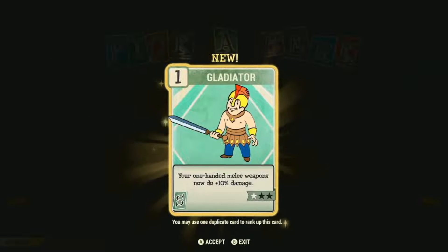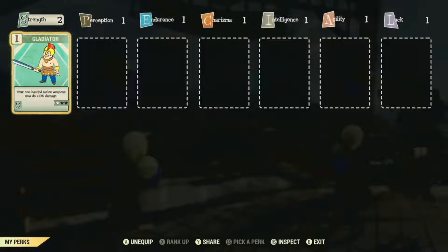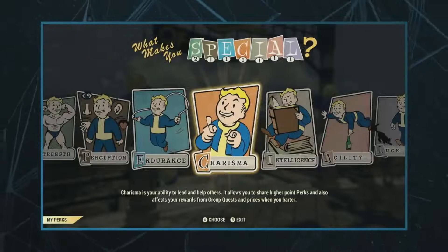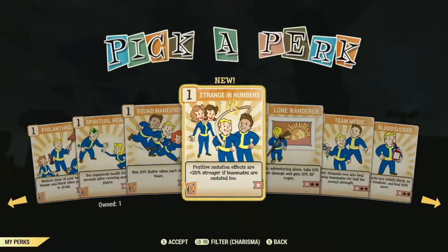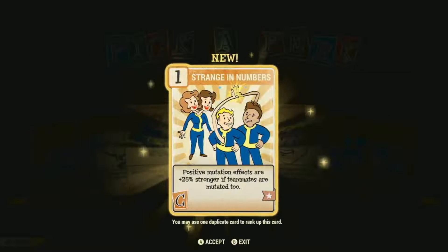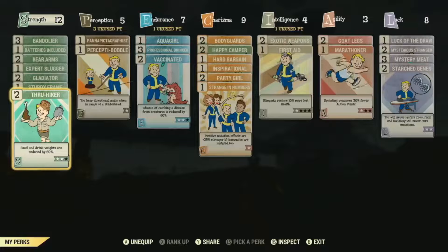After you pick the SPECIAL you want to increase, you then pick a perk in that SPECIAL. Here we're choosing Gladiator, which is a melee perk. The perk system — the perks are cards. You equip those, and every SPECIAL is a pool of points for the cards you want to equip. Each card has a point cost based on how powerful it is, and you need the right SPECIAL to equip it. Picking Charisma — there's a perk where fewer mutations act better with groups.